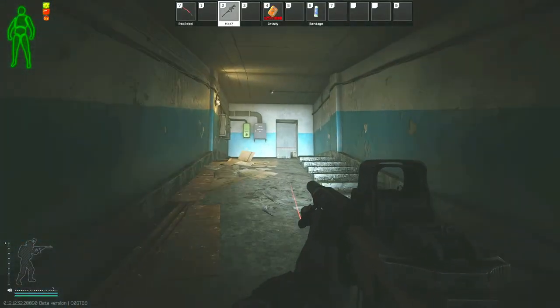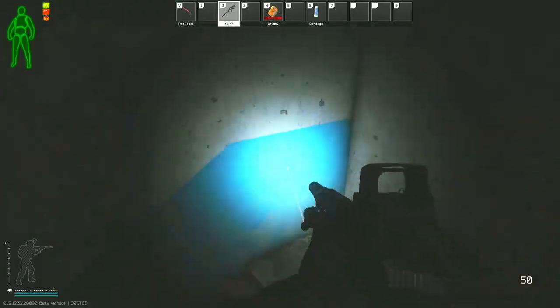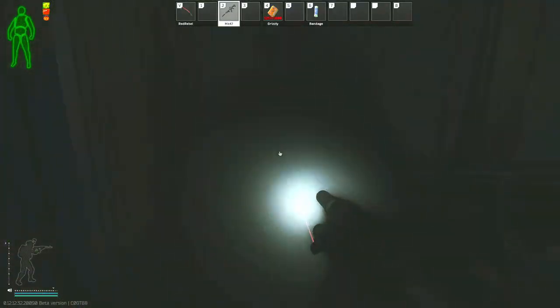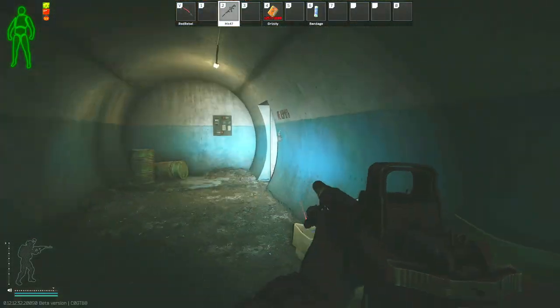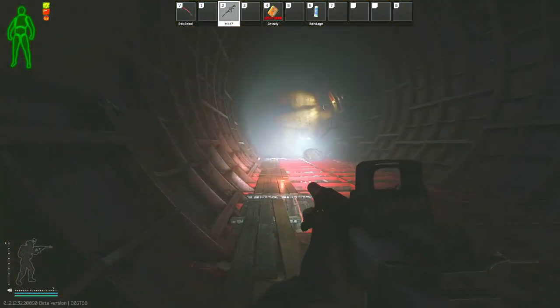As you're coming up the ramp here, you will notice a handrail and a stairwell on your right-hand side. This is one of the ways to get down to the D2 extract. There are a couple of ways, and people tend to rat it up really badly down here. This is one of the most extract-camped places in all of Tarkov, so just be really cautious as you're coming around this corner on your right-hand side.